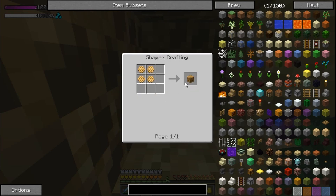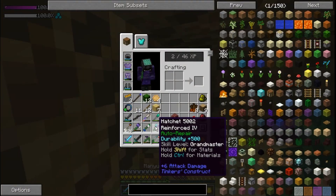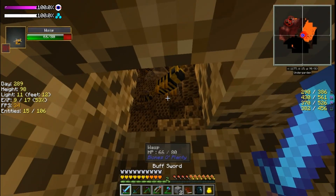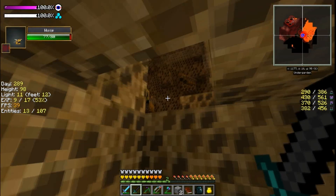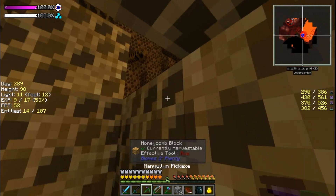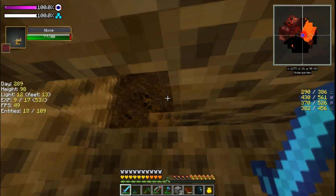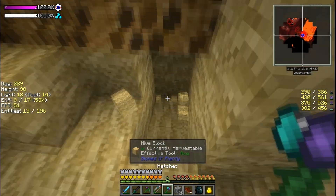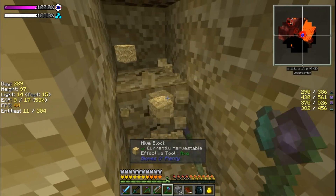We can make honeycomb blocks from the honeycomb, we just don't get as much — and using an axe. There's the hole. I see a whole bunch of wasps in there, so let's be careful. I don't know if they can get through a one-block hole. We want to try and find the spawner, so let's go underneath.